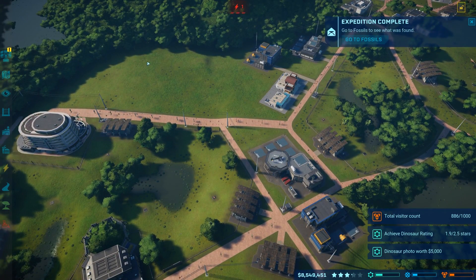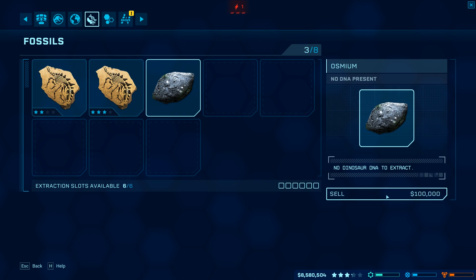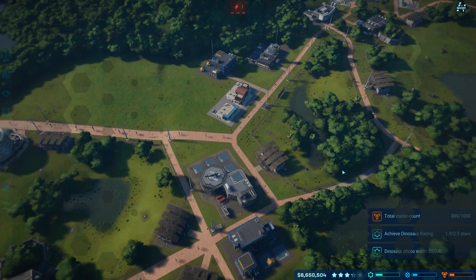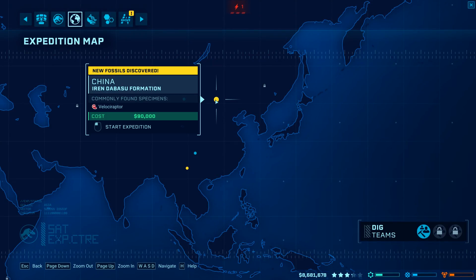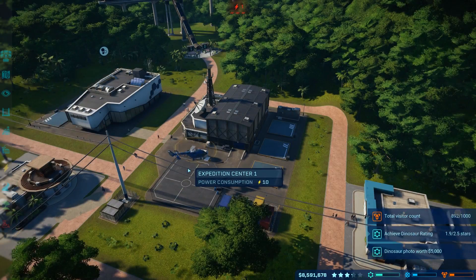Go to fossils — these should be some new ones. We got the Tuojiangosaurus, two of those. We'll go ahead and sell one. Extract DNA — we're going to try and get some more Velociraptor DNA. We'll go ahead and go to this location, we haven't checked that out yet. But obviously we need the Dilophosaurus as well.